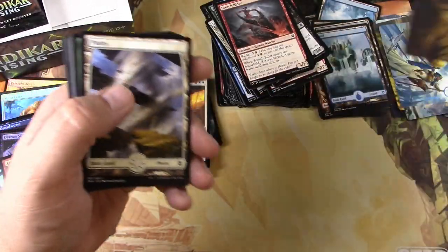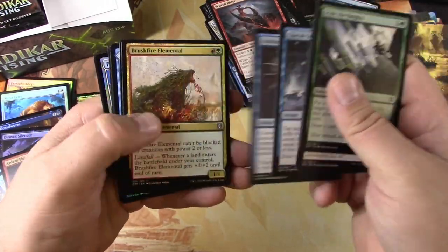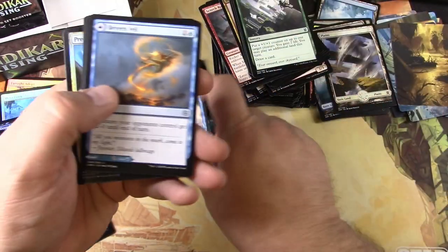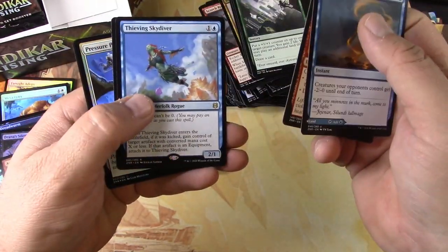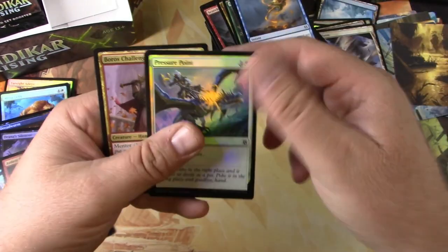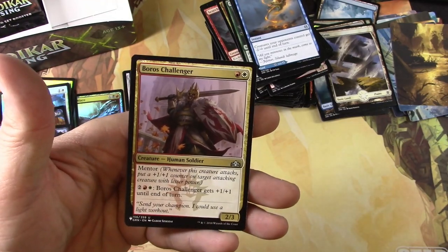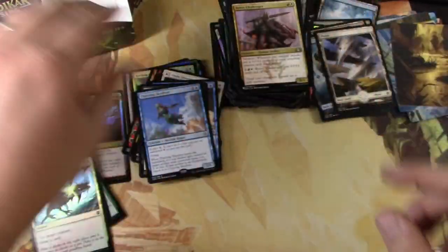Murk Water Pathway — it's kind of like a swamp, right? Ruined Crab — we'll pull that one. Thieving Skydiver, Soul Shatter, Pressure Point, and a Boros Challenger. And a card from the list that I wasn't too excited about.